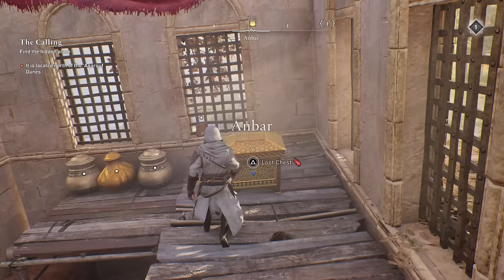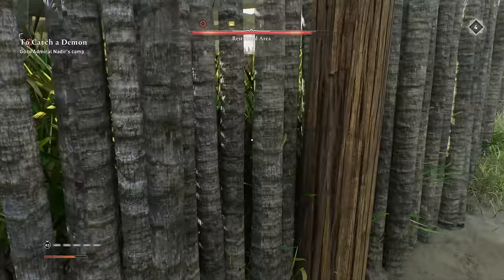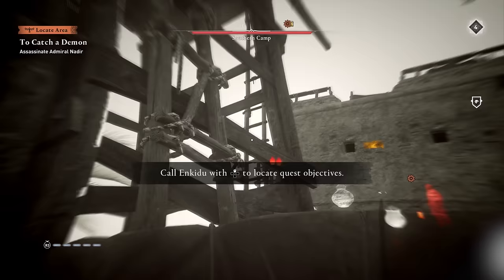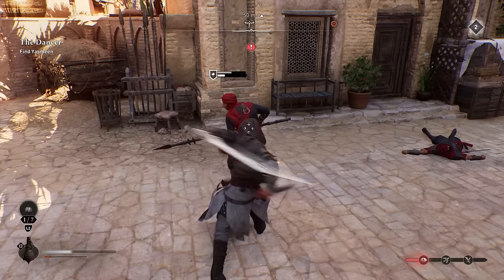Once you open the door, head inside and you'll find the dagger in a chest on the second floor. The Hidden Ones sword is even easier to obtain — it's out in the open. Head outside the city to the east, to a location called the Southern Camp. Once you reach the location, the chest is right outside the building and easy to approach, but there will be a bunch of enemies protecting it, so take them down, open the chest, and the sword is yours.